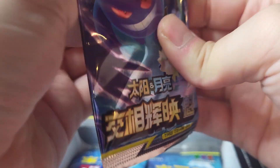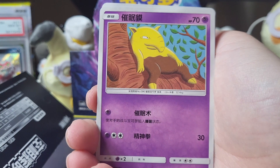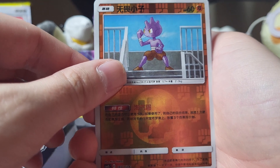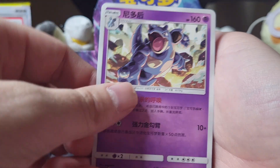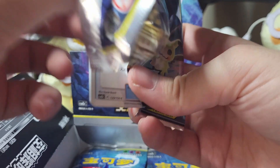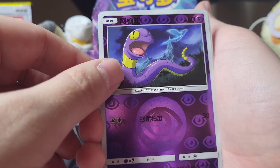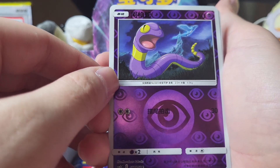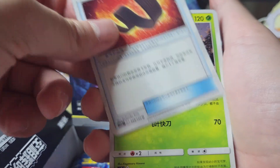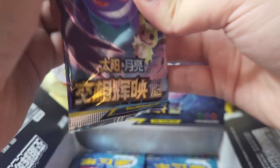We gotta get some good stuff. We got Happiny, we have Drowzee, we have Tyrogue, we have Parasect, and we have Nihilego — nice! Okay, we're getting to the bottom. Let's see if we can get anything else. I was actually hoping to get one of the Pokémon in the secret rare. Oh this is... wow, okay. I remember this in Hidden Fates — so that's interesting that it's in this set. In English that's in Hidden Fates, which is interesting.